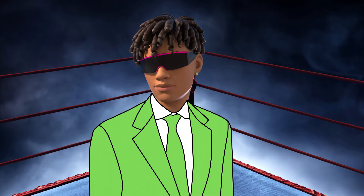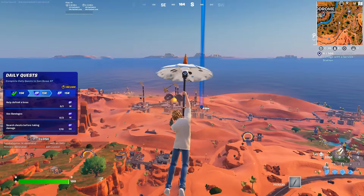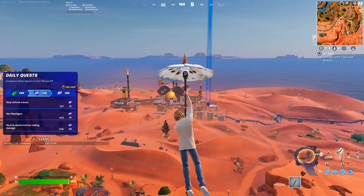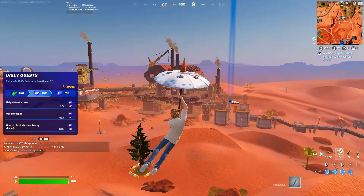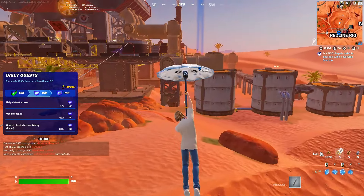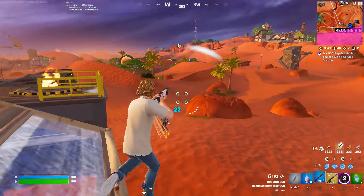Our number 4 best drop spot is Redline Rig. In regards to players it's actually a big mix — there was usually at least one player here no matter the bus, but up to 5 or 6 in some games, so the hot drop players are going to bring that rating down. I think it's something to do with the medallion dragging more people. As for loot, I never walked away with anything better than green, even though it's got 25 chest spawns and 83 bits of spawn loot — maybe I just got a bit unlucky or didn't loot every chest.